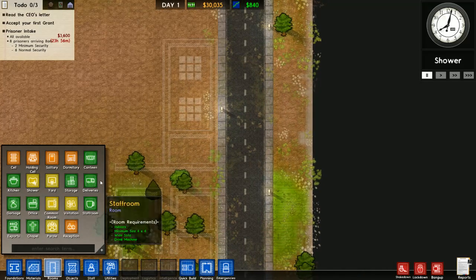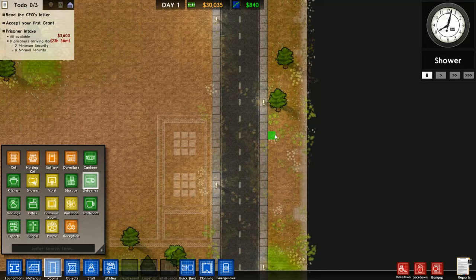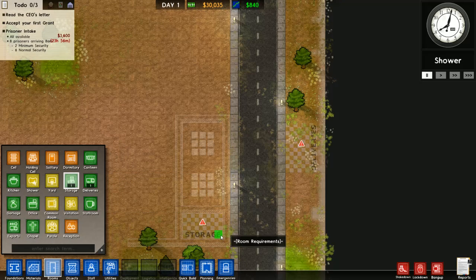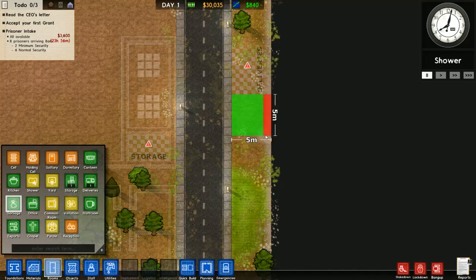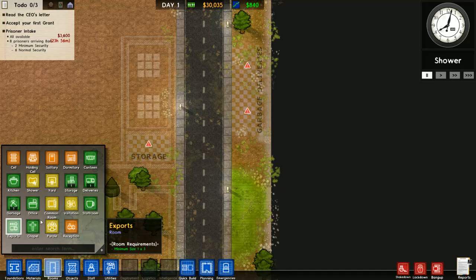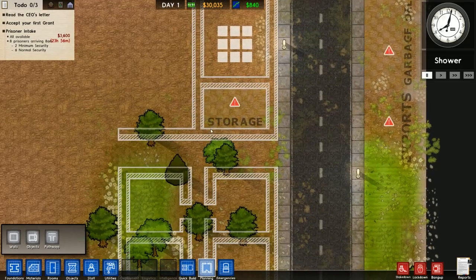And then we are going to have deliveries, storage, and garbage. And what about exports? Oh yeah, alright. Let's get back to planning.